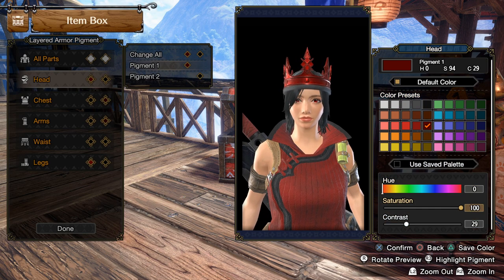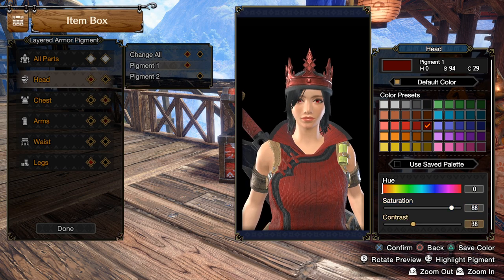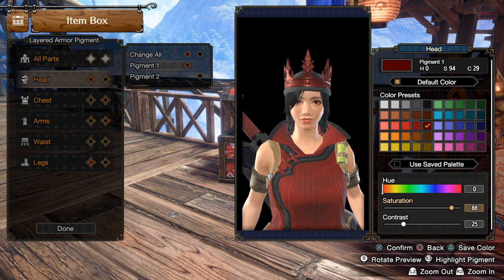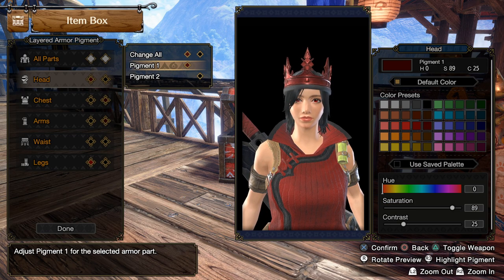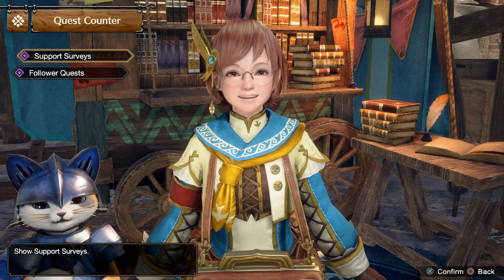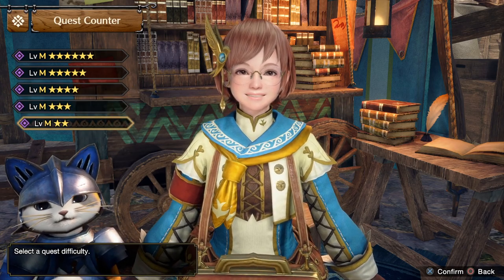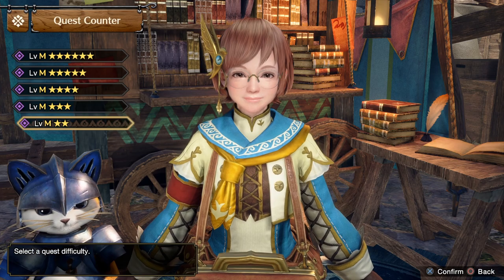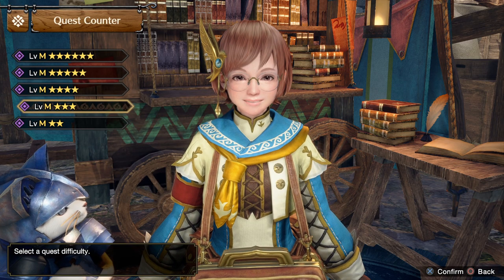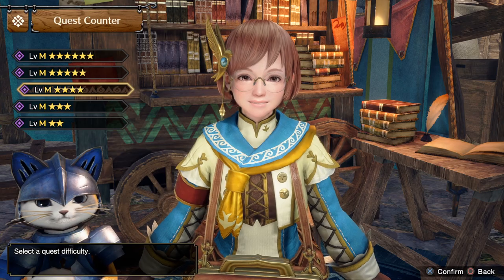So, as far as unlocking them goes, how do you unlock them? Well, prepare to do a lot of hunting. Beginning with the Ethereal Diadem, we want to go to the follower quests. You first want to complete every normal follower quest, as that unlocks all of the support surveys. And then you want to complete every single support survey in the entire game.